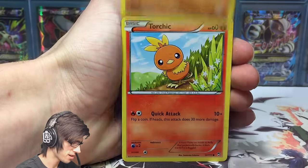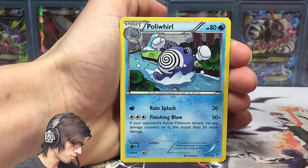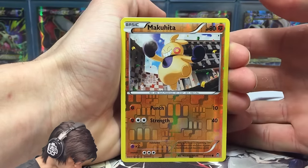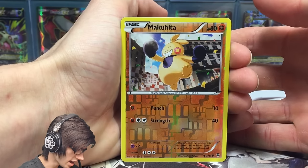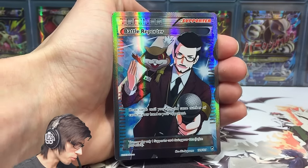First pack we've got a Makuhita, Machop, Pancham, Torchic, Clefairy, Machoke, Poliwhirl, Karina, and a Makuhita reverse with Punch and Strength.